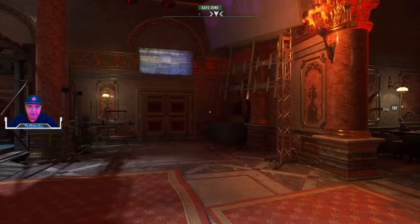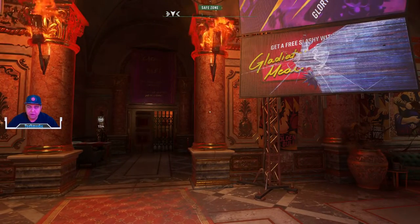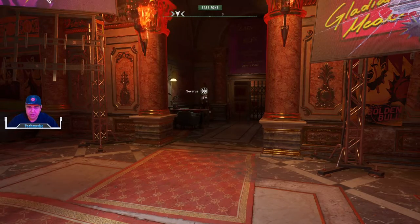Hello everyone, welcome back. This is Techmedic. Thank you for sharing your time with me today. In today's video, we're going to be taking a look at the weapon glitch inside of Dying Light 2 from Carnage Hall. In order to go ahead and initiate this, you need to complete the Carnage Hall quest line, which starts with First Blood in the DLC.